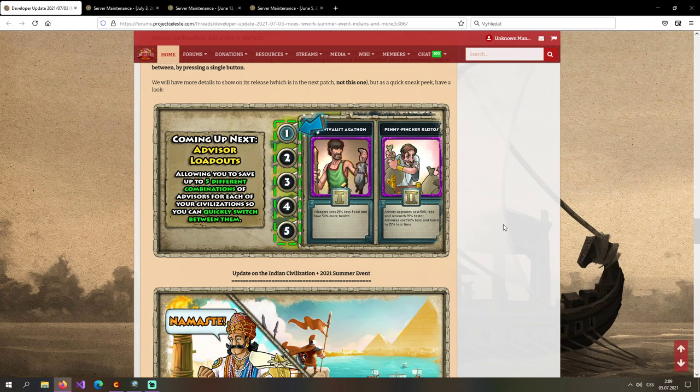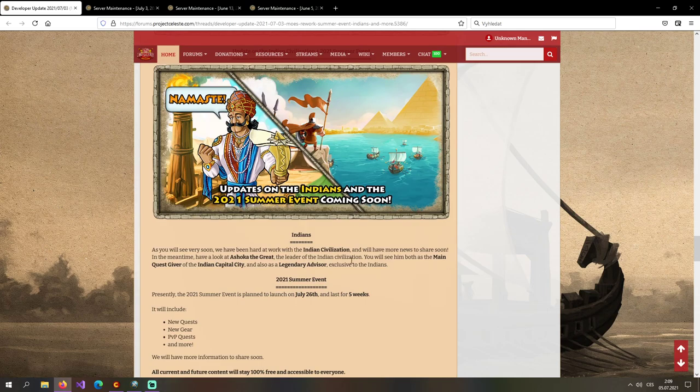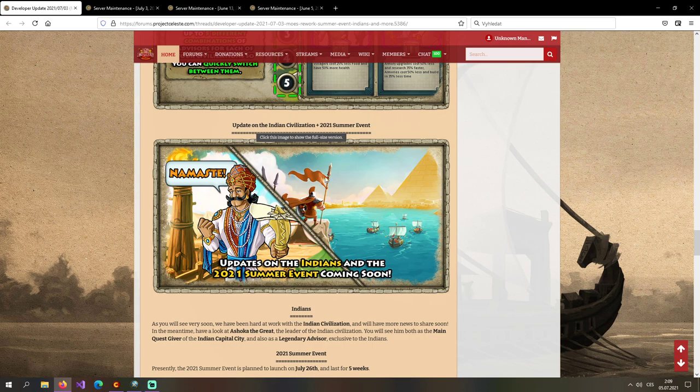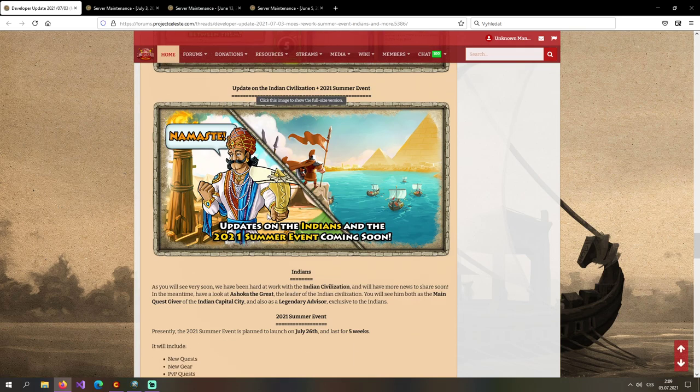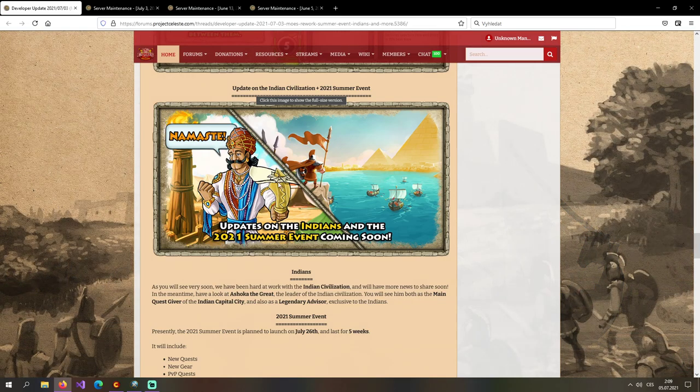There's also a small update on the Indian civilization — it's being worked on. Not much yet but we can enjoy the Ashoka artwork. I like the detail where he's holding his sword and a torn piece of his clothing — a nice small detail.